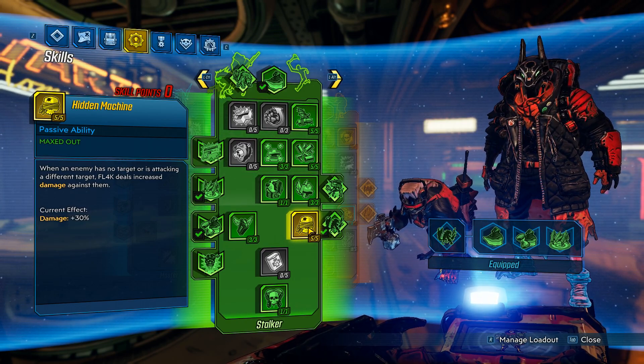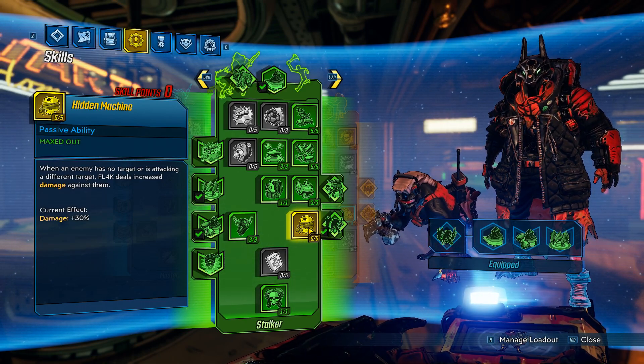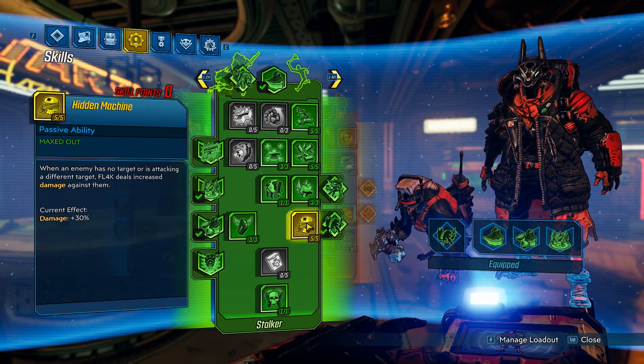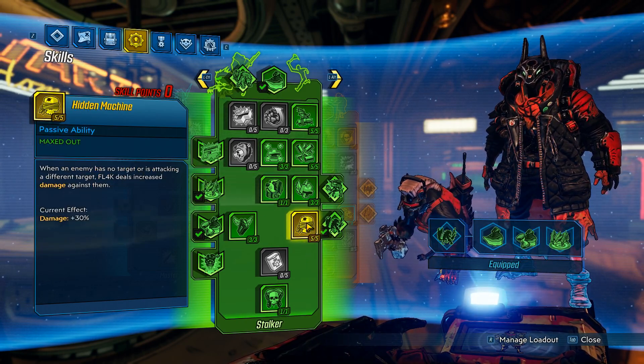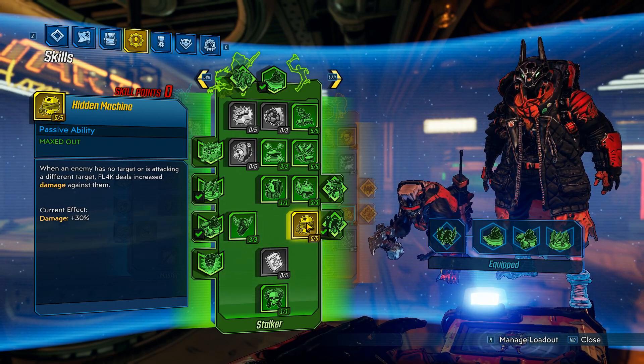When an enemy has no target, or is attacking a different target, flak deals increased damage against them — so it's 30%, it's V2, so it's actually quite good damage. However, it relies on the enemy's aggro, and there are two instances where you can ensure an enemy isn't aggroed on you.